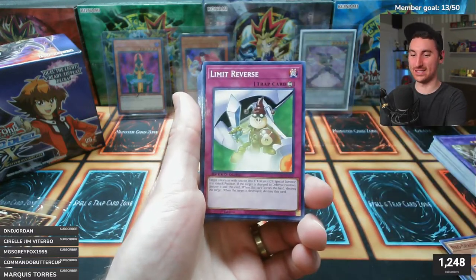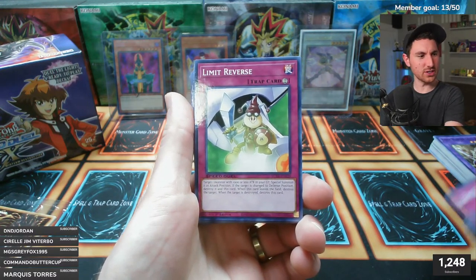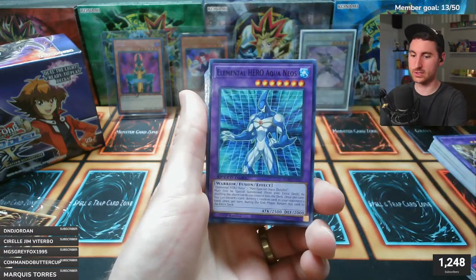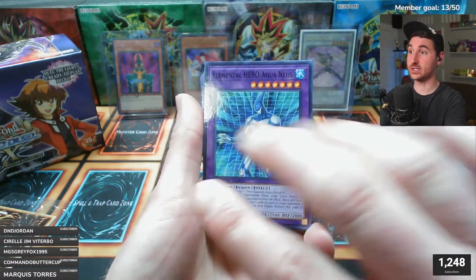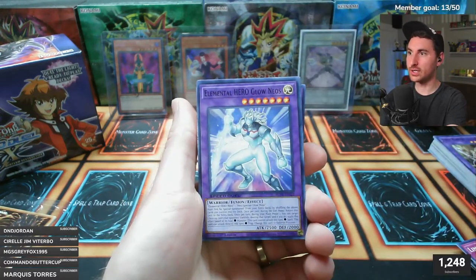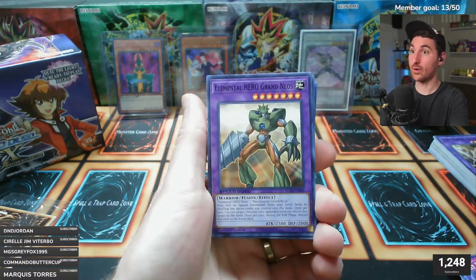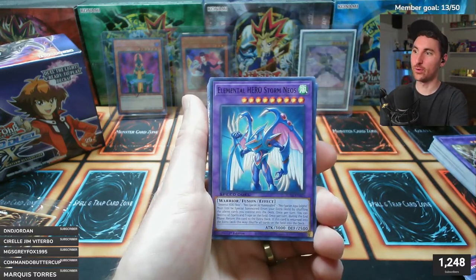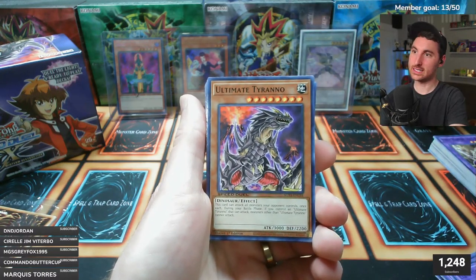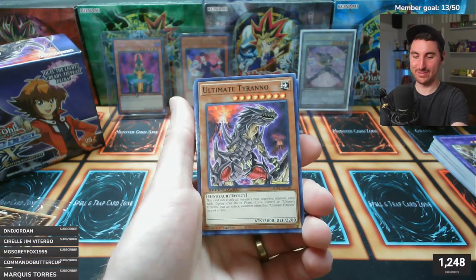Hero Blast is a classic - good as a secret rare or ultra, I think it's an ultra from Legendary Collection GX. We've got Aqua Neos, Glow Neos, Dark Neos, Flint Neos, Storm Neos, Brave Neos - there are a few good ones missing but they can't give you all of them.